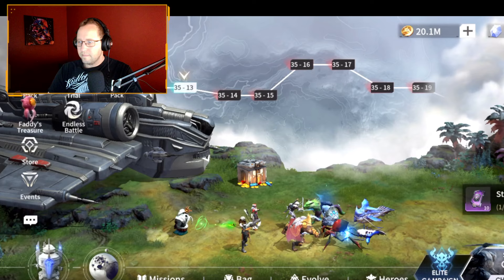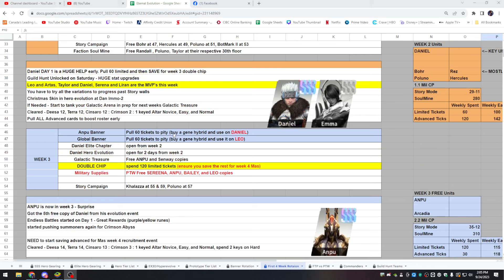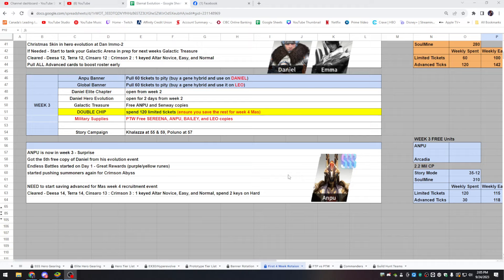I turned my mic on — I was a little more awake for that one than the week two video. So let's go to the spreadsheet. This is the spreadsheet linked in the description. It will have week four as well, and then I'm pretty much deleting this account because it takes a lot of time and I already have a free-to-play account. This spreadsheet acts as a roadmap of what I did in this game. Week three — here we go.